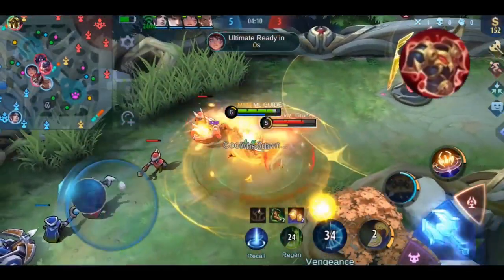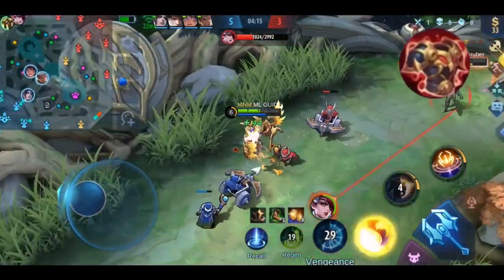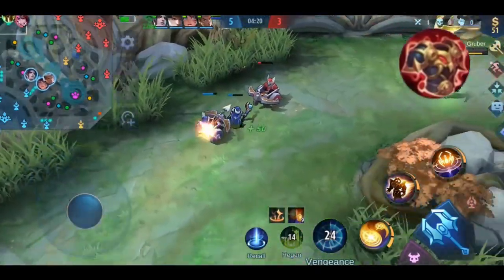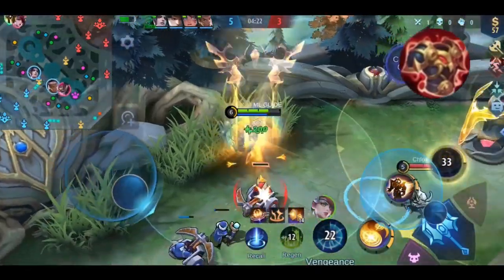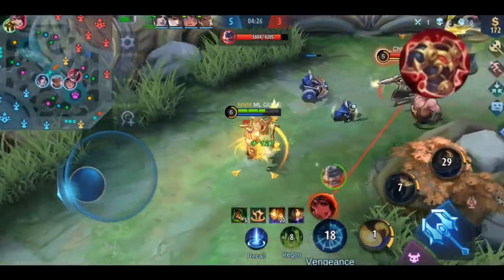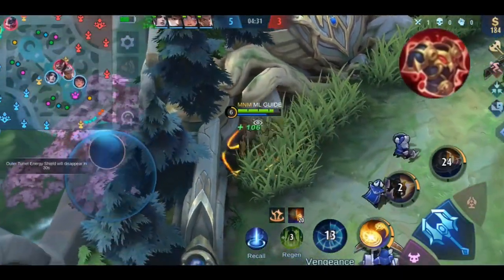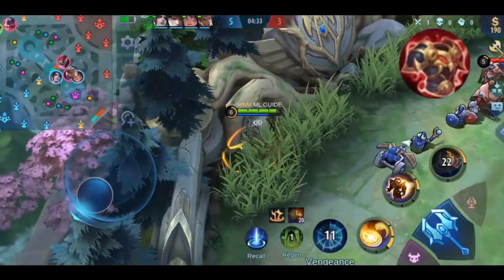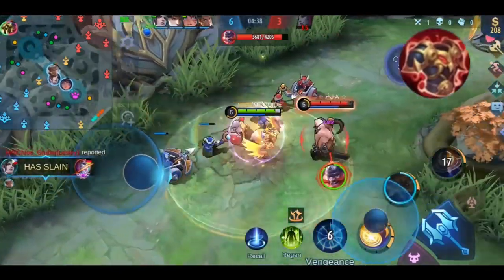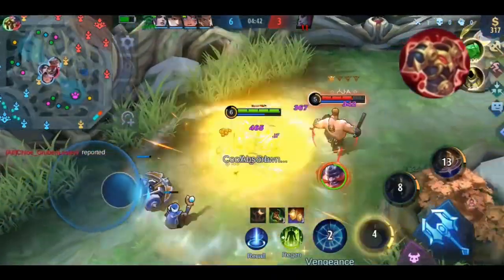This is more of a counter item against heroes dealing physical damage — it's useless against magic damage dealers. On the official server where the passive is triggered by basic attacks, use it against high attack-speed heroes like marksmen — Hanabi or Mia — or basic-attack-focused fighters like Argus or Zilong. The advanced server version should be used against skill-based physical damage heroes like Lancelot, Benedetta, or Fanny.